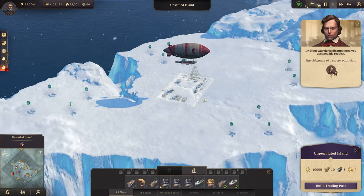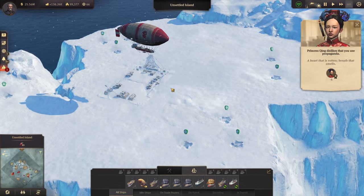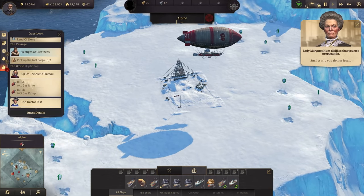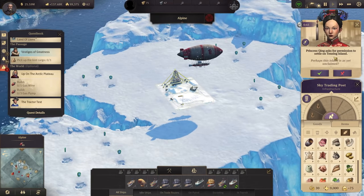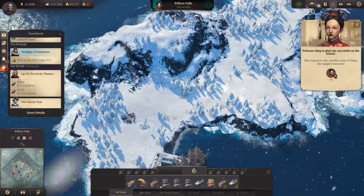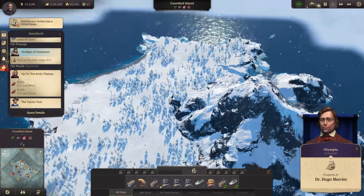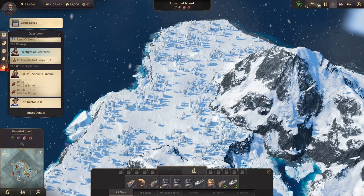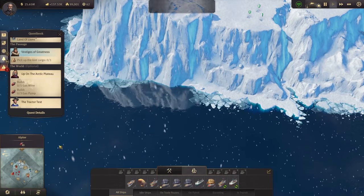All I care about now is finally settling the Arctic Plateau. Let's check this — I should have it more toward the center. This is looking better, let's build it. It's actually called Alpine — very good! In Alpine we now have our first trading post. Princess Ching is asking for permission to settle on Tensing Island. Hugo Mercier is also coming and will be settling on another island. There's also another big island available, but we have the islands we need.